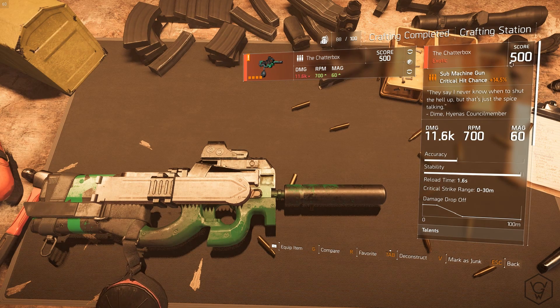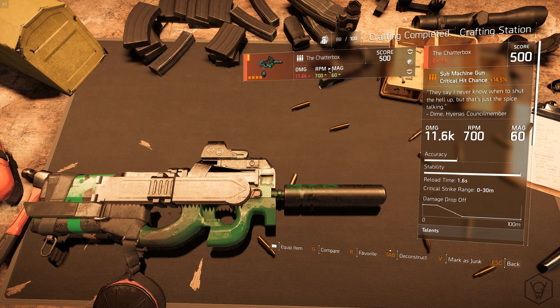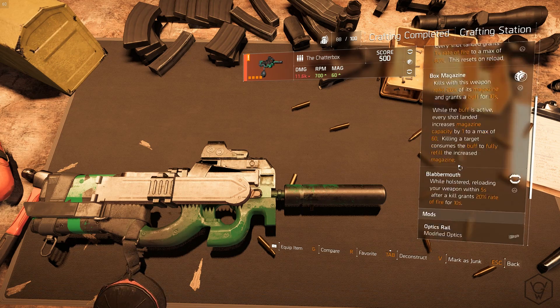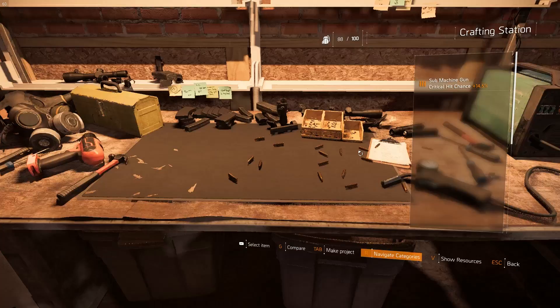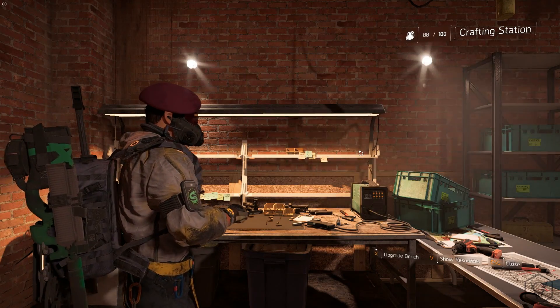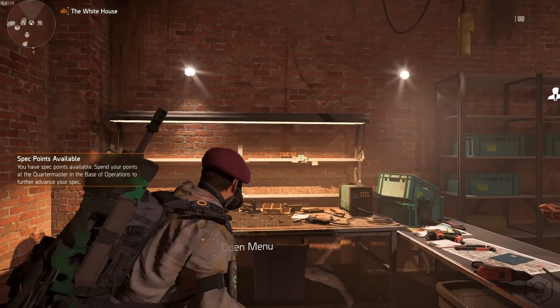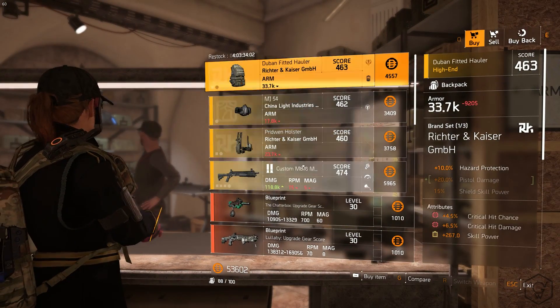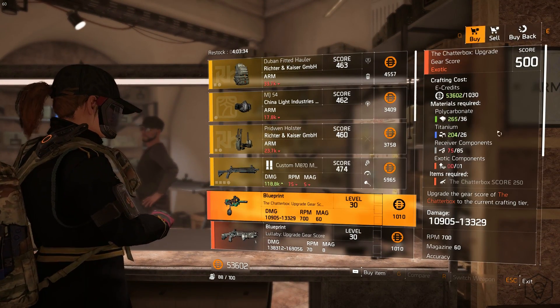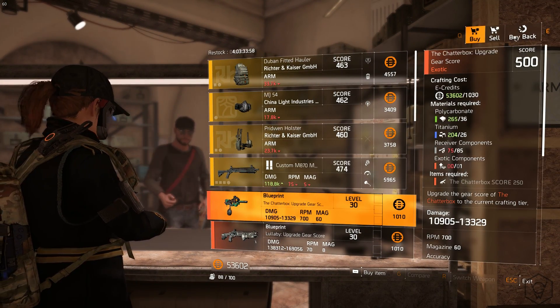First of all, I'll be showing you how to upgrade your existing exotics to gear score 500. We're going to be using the Chatterbox as an example. Make sure you're in World Tier 5 because the max gear score for that is 500. Next, you want to head over to the vendor — as soon as you hit World Tier 5, he's going to have updated blueprints.